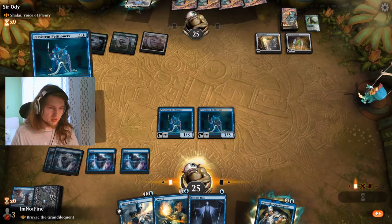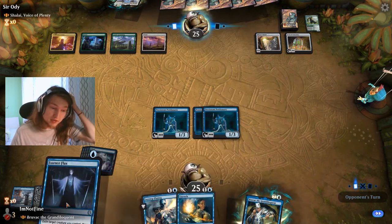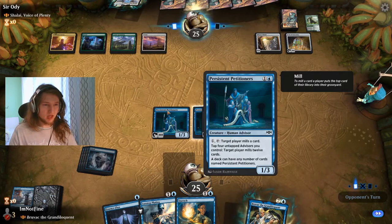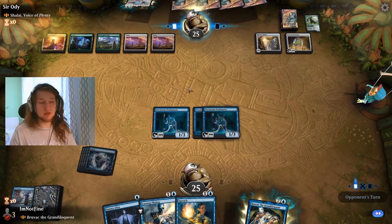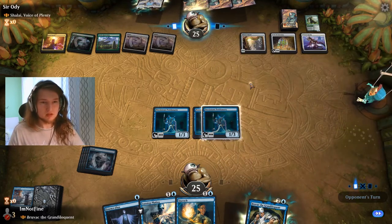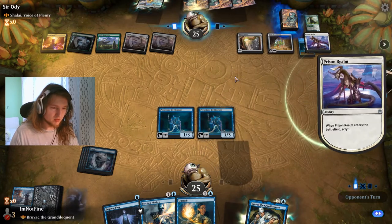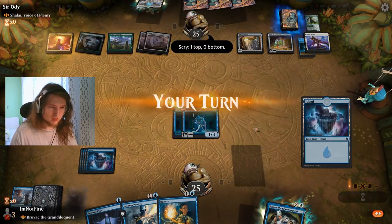I go with double petitioners here. Don't attack to play around Seal Away or something like that. If I draw a land I can hold up Bruvac and Quench. You don't activate the petitioners usually — because if you're playing against some instant-speed interaction deck, like black has destroy effects and red can bolt your things. Prison Realm — that makes things a bit more annoying. Maybe it wasn't correct to hold some things here.